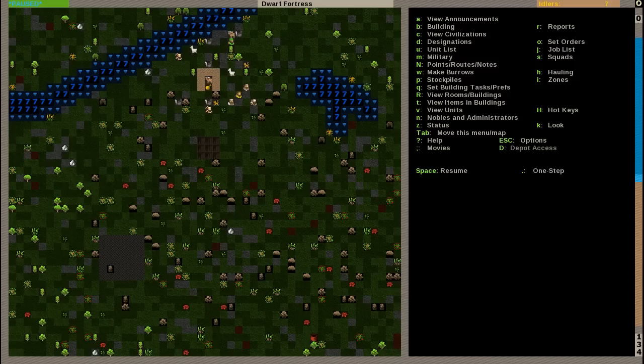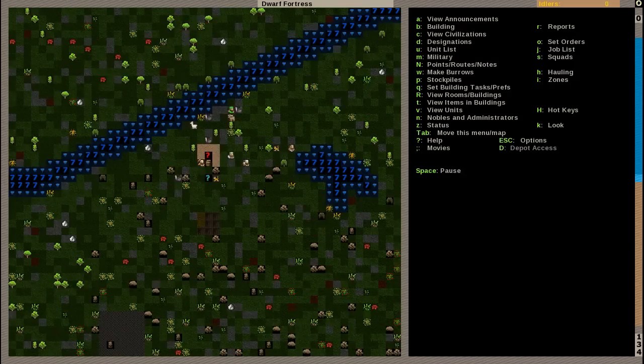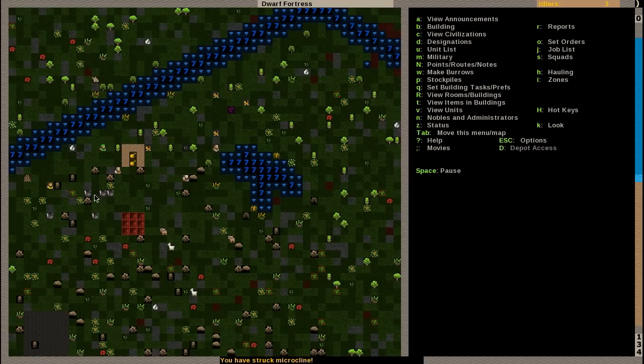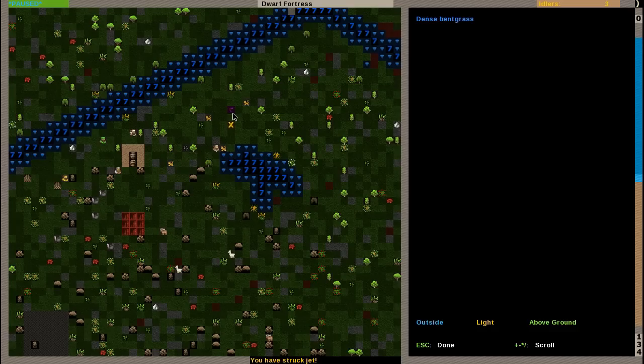For now, I will unpause this again. So you see our alpacas are already in the base here. Our turkeys as well. Our cats are roaming around. They already killed a rat or something here. Lungfish remains. They killed a lungfish. That's awesome.